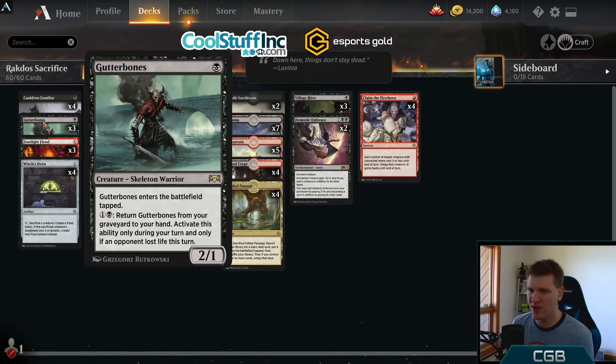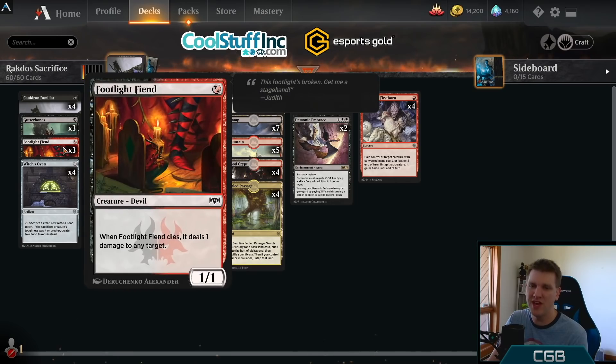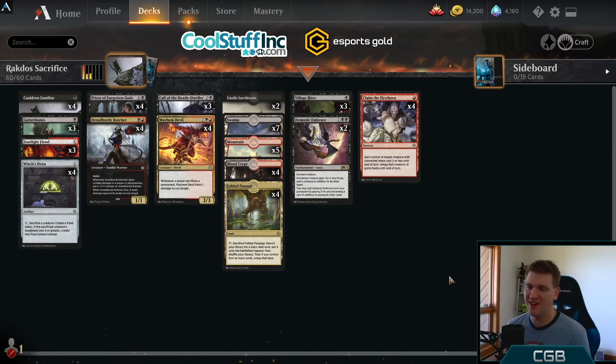I cut Scorpions but I still have lifegain. I wanted Footlight Fiend to sacrifice to Village Rites — that's a combo where you sacrifice the Fiend and kill their Runaway Steam-Kin, or you get back the Fiend with death touch via Call the Death Dweller and sacrifice it to kill whatever you want. Gutter Bones is great against ramp and control but terrible against Mono Red. Footlight Fiend is great against aggro but terrible against control and ramp. So I'm splitting them. Ask yourself what you hate losing to.